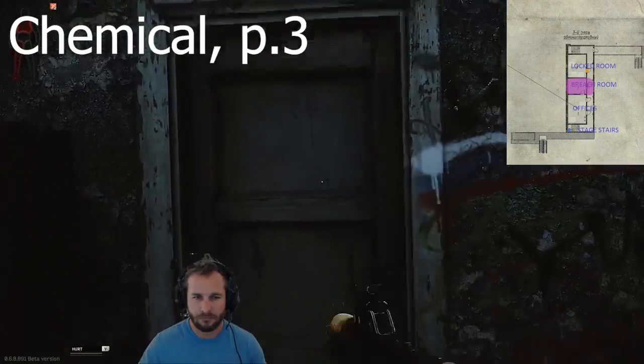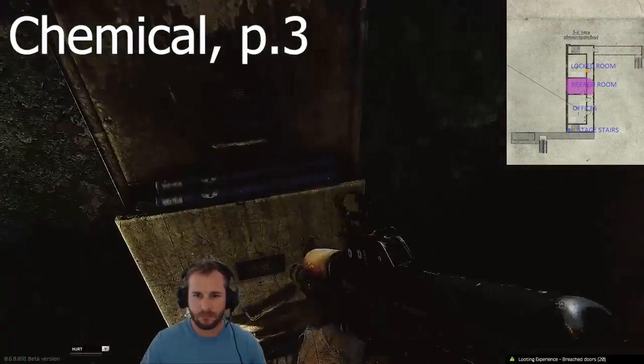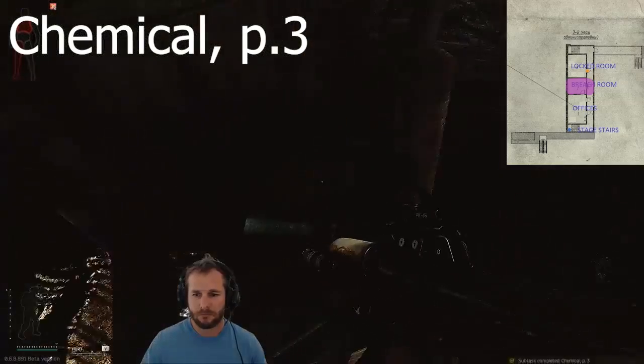Chemical Part 3: go to the Breach Room on the 3rd story of Factory — it's located in the filing cabinet to the right. Survive and exit the raid. Nearly finished the Chemicals Storyline.